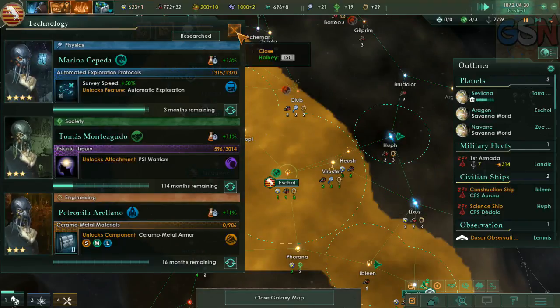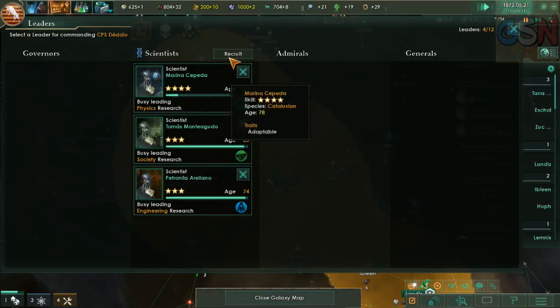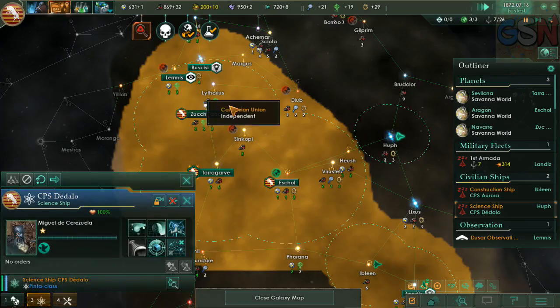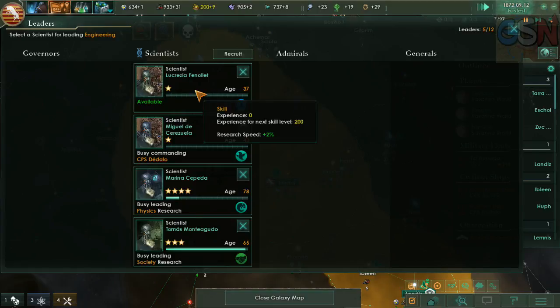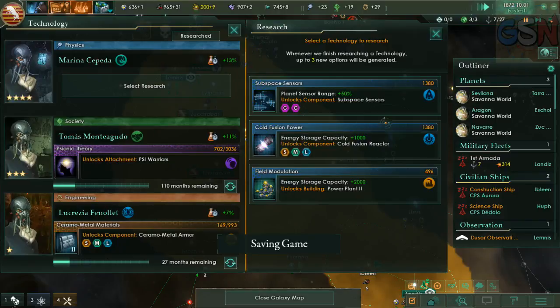Lucrezia has died. At least she was able to finish that thing. We're going to go with him. And we had another one die. Void craft specialist — no, that's not all right. Research speed. Recruit. Another Lucrezia. We got that done.